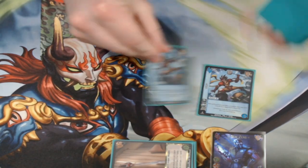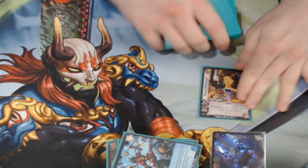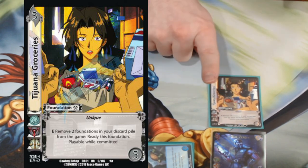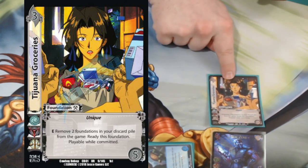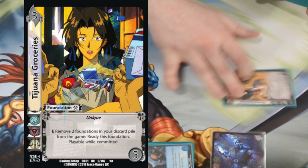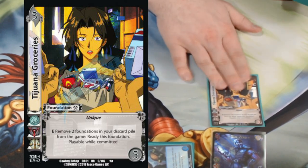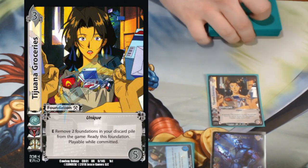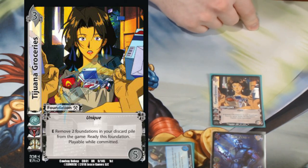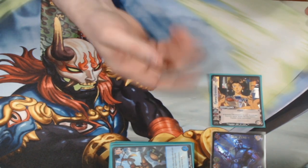On to the 'gotta kill you' cards. First, I'm playing one Tijuana Groceries. This card lets me commit things for free — I play on a six, check a five, commit my Groceries, and ready back up. So I didn't actually miss that check. Tijuana Groceries is back ready and says plus one to all checks for the rest of the turn. It's an incredibly strong card for trying to play very big damage or high difficulty attacks and make them work.